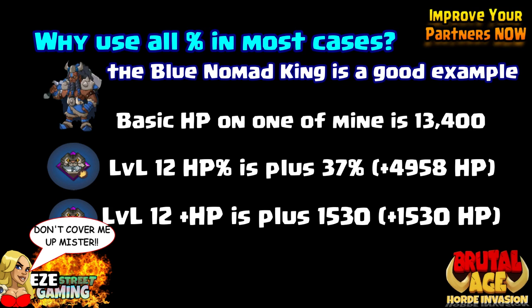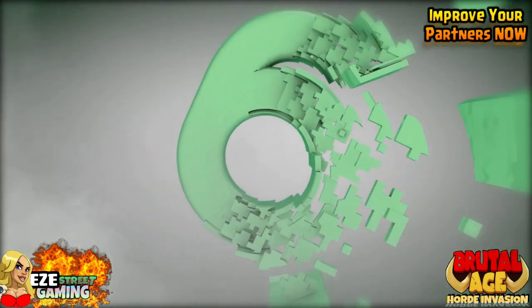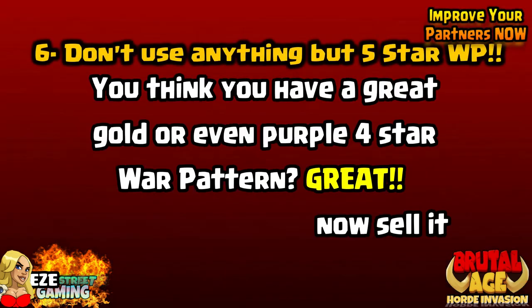So if the partner doesn't have much health to begin with — and I think even the weakest partner gets over 1,200 — it's just an example. You might want to break out the number two pencil and the pad of paper to figure out what would be better.